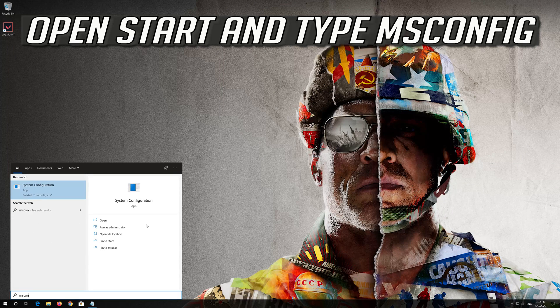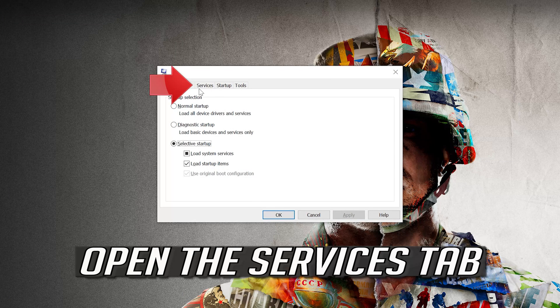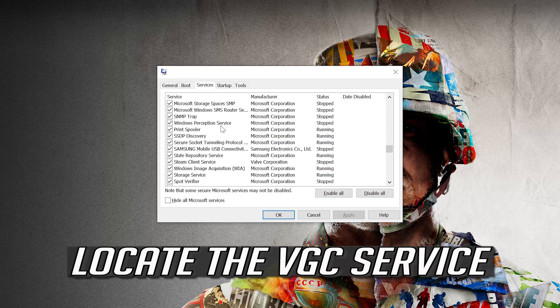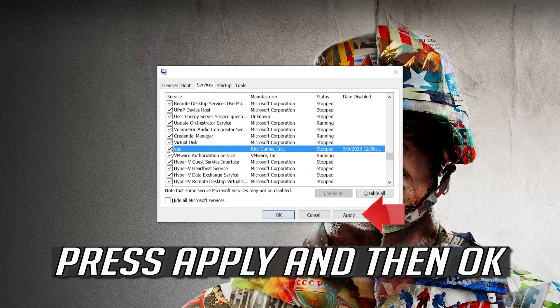Open Start and type msconfig. Open your System Configuration. Open the Services tab. Locate the VGC service and select it. Press Apply and then OK.